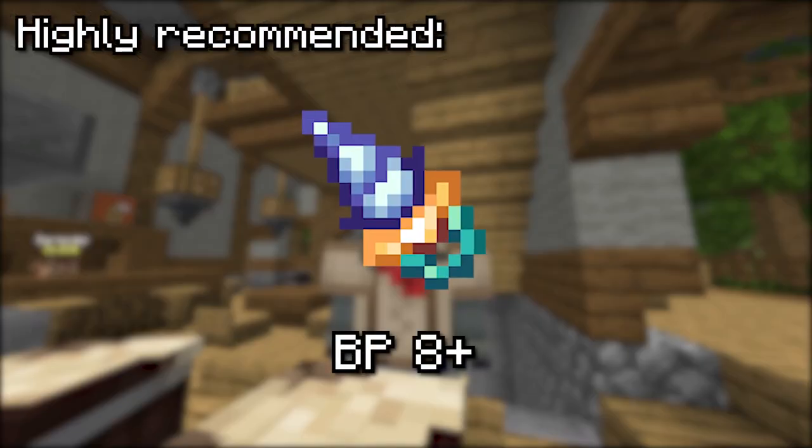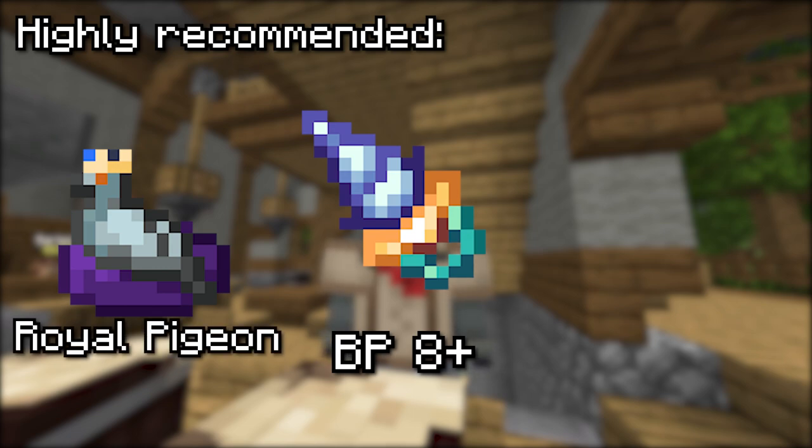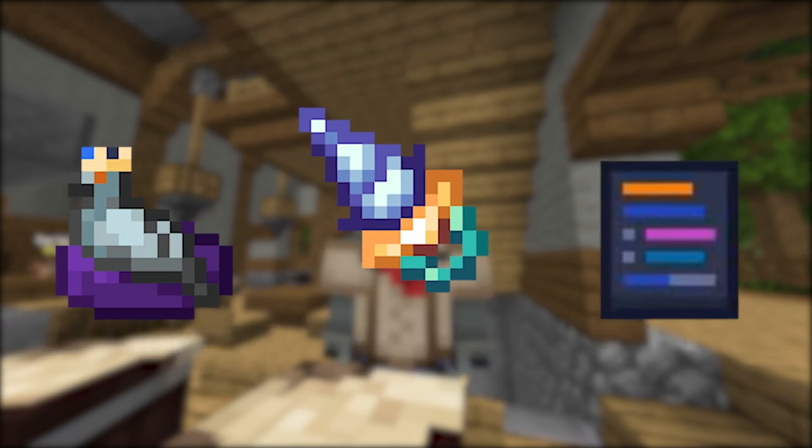You'll need a drill with Breaking Power 8 or higher as well as the Royal Pigeon. Additionally, I strongly recommend having at least 3 commission slots. Without these, the method I'll talk about won't really work nearly as well.